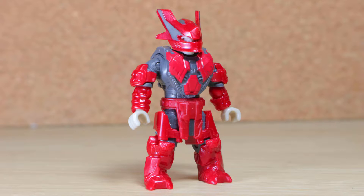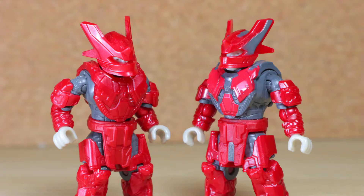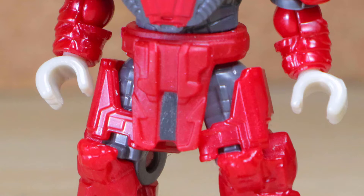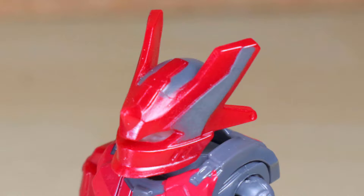This is a Banished brute captain, similar to the one from the mongoose set, also in red with pointed helmet, but with the modern articulation, featuring more gray on the kilt, chest, and helmet.